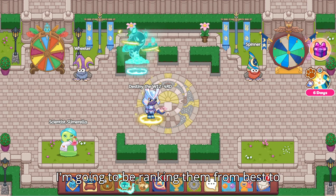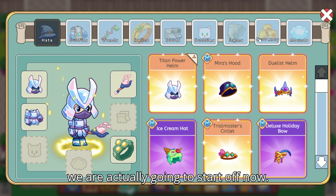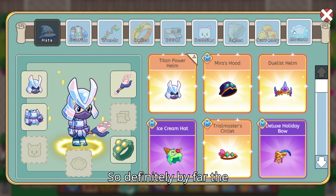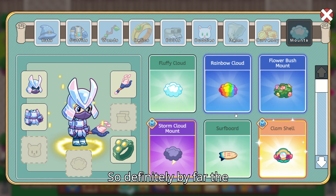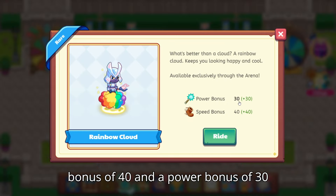I'm going to be ranking them from best to worst. We are actually going to start now. Definitely by far the best is the Rainbow Cloud, giving a speed bonus of 40 and a power bonus of 30.